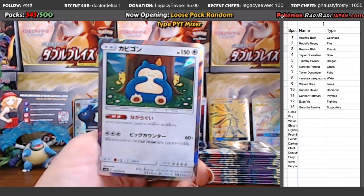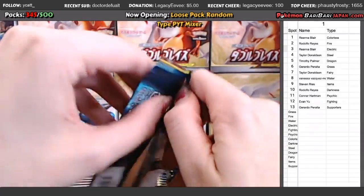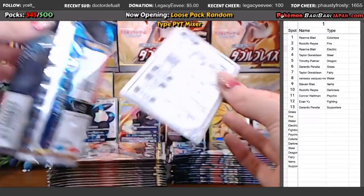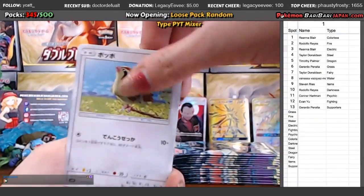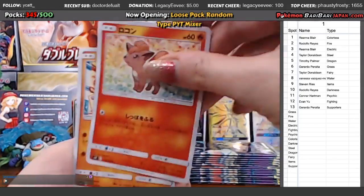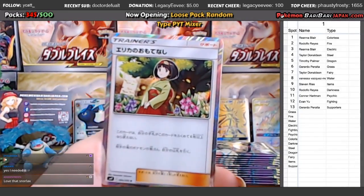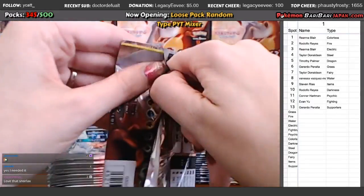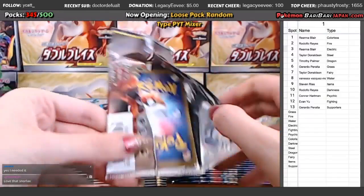Rihanna, do you need the Snorlax? It's a cutie. Colorless is pretty good — you can get Snorlax or Eevee off of Tag Vault, or Persian from Double Blaze, and of course Shiny Eevee from Ultra Shiny. And there's another holo supporter card — Erika, going to Gerardo. Oh, you needed it. Perfect, now you got one. Everyone needs that Snorlax, right? Too cute.